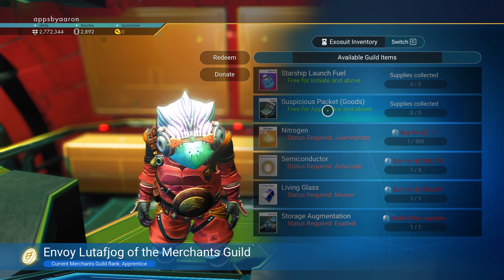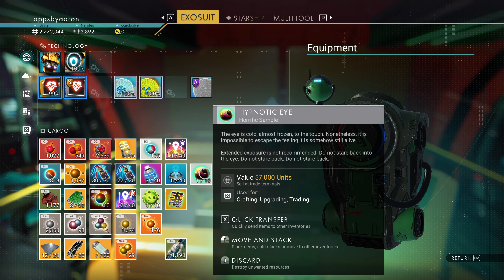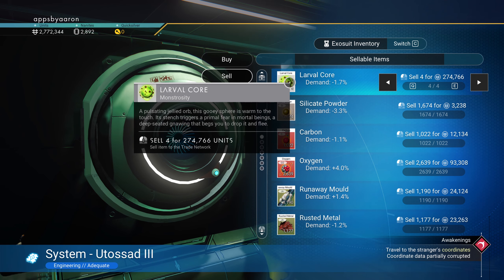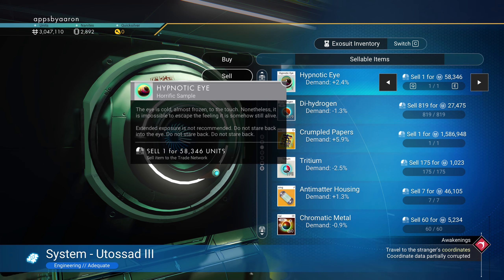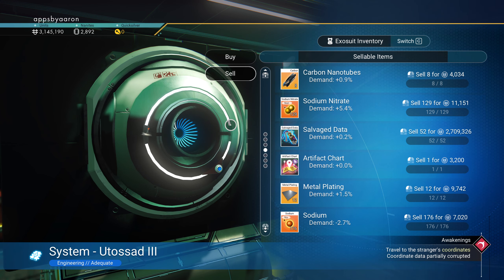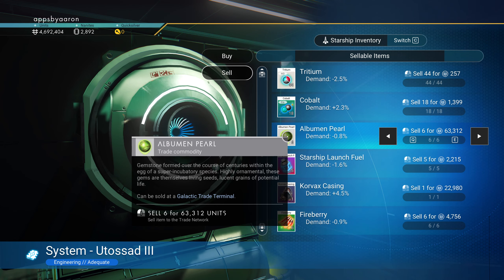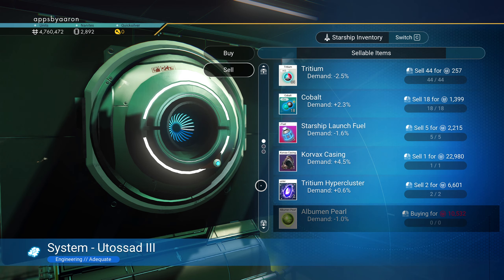Now I can get a suspicious package from this person. Hit E to open it and we got a hypnotic eye worth 57,000. Let's turn right back around and sell. We can sell our larval core for a quarter mil, hypnotic eye for 58,000, crumpled papers for 1.5 million, and our cave pearls for 63,000. We just made a ton of cash — we're at 4.7 million.